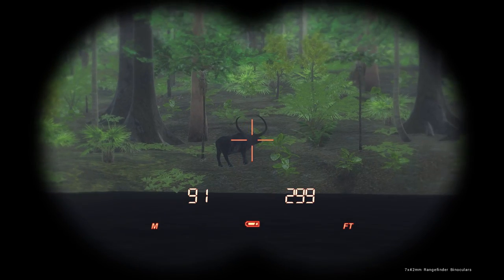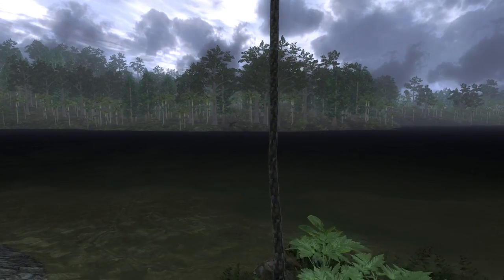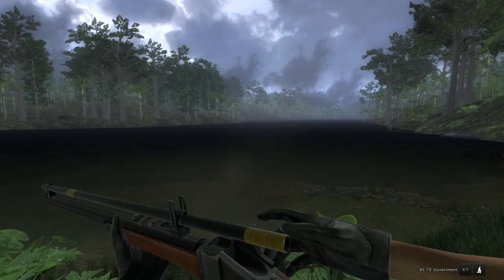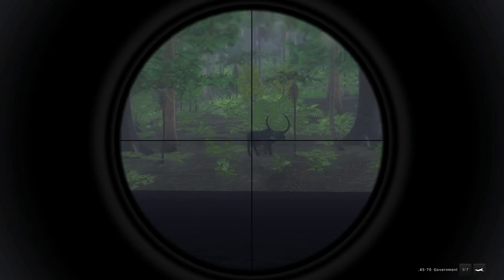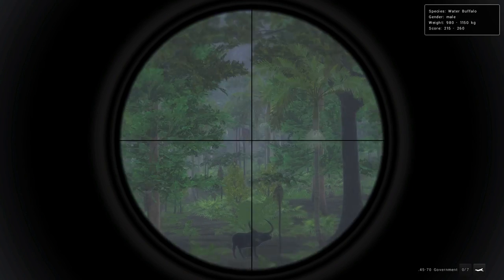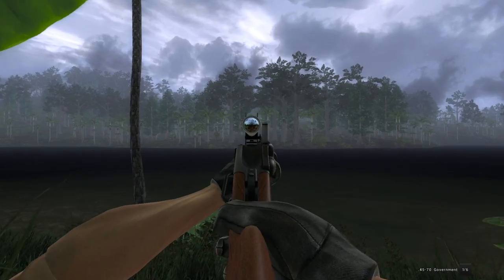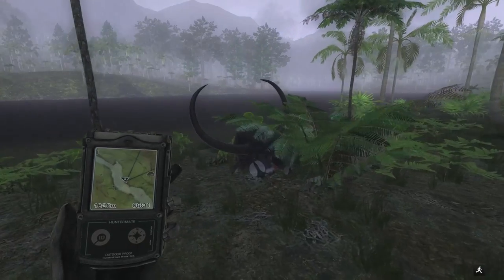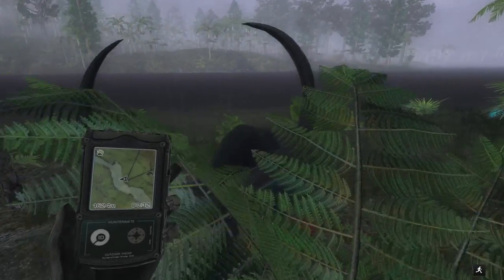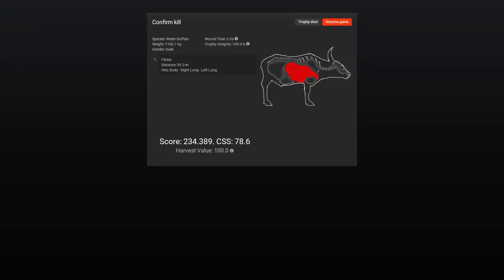That's actually a pretty nice looking water buffalo — I don't think he's huge, but not bad. 215 to 260 on the estimate. I think we'll go for a shot here, because the crossing is way down there and by the time we get over there he could be pretty much anywhere. This gun is so good, I love the sound of it and the fact that it actually performs so well. He looks like he should be like in the 230s area. 234 — not bad.